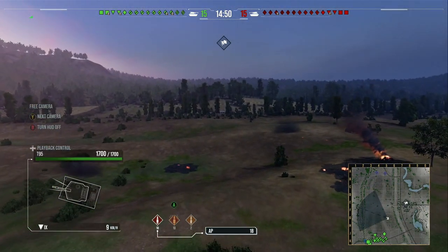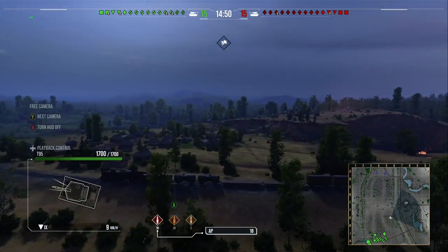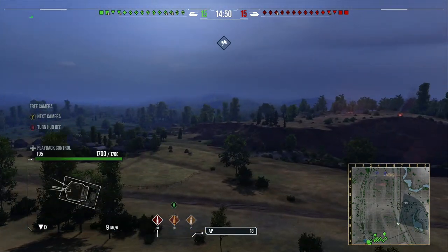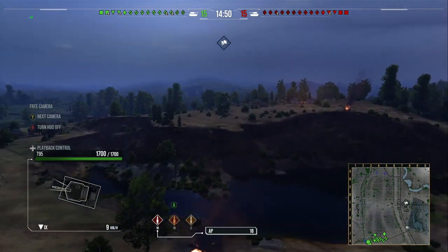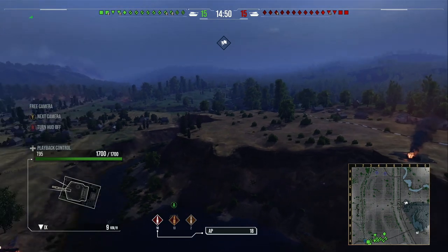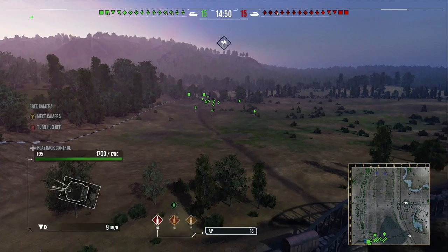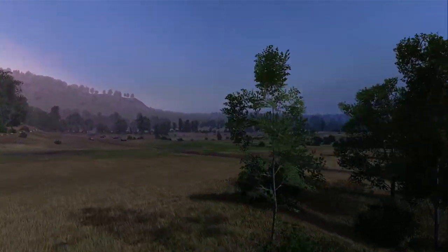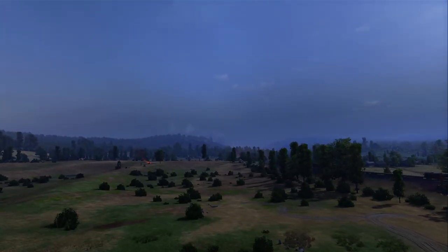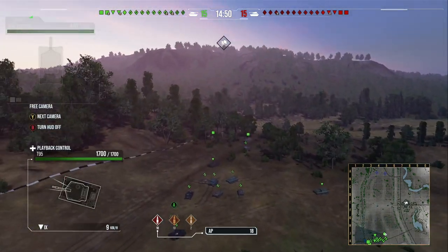If the enemy team win the left hand flank - because there are a few dips and ridges over there - they're more likely to win the game, because they can progress into your spawn and then you get shot from all over. The right of the map generally has some really good spots as well, except you can get shot from the middle. We're going to go over exactly how you should be playing Prokhorovka in your various different tank classes.